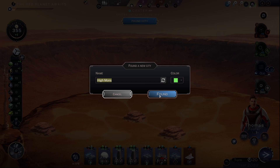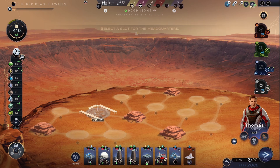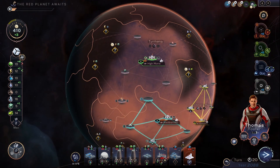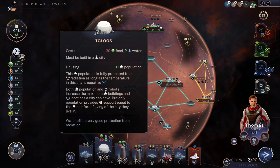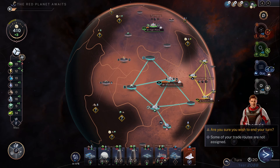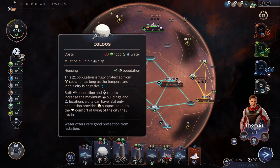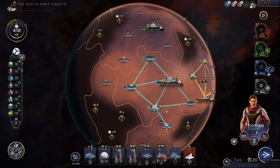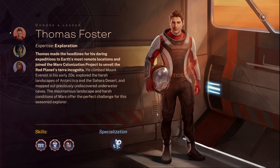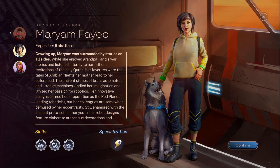Found a city of High Mons. Let's use most of our goodwill coming in — food will be coming in quick so I'm not too worried. Need nitrates and science coming in. I don't know if I can get nitrates, that should be my next target. One action already? Animals — useless. Robotics.